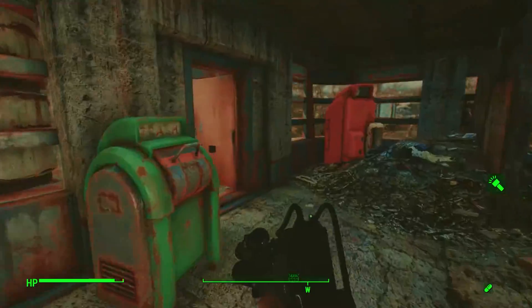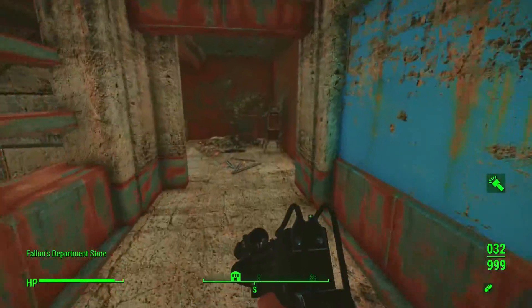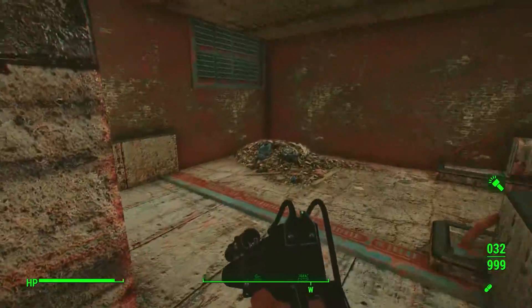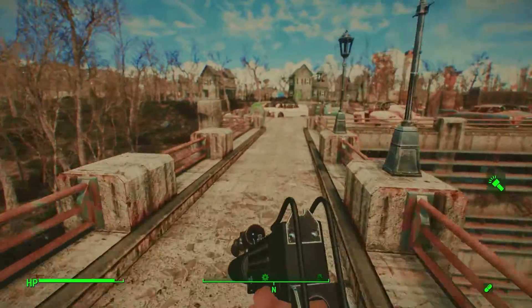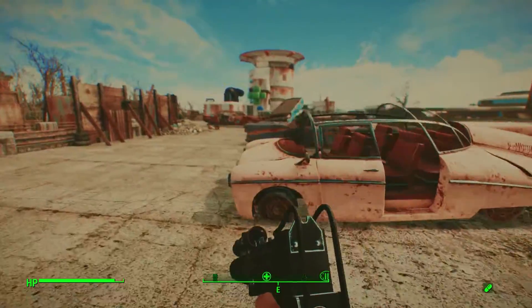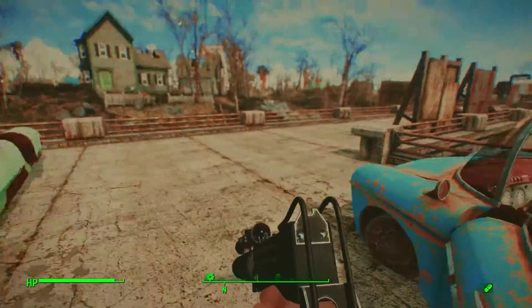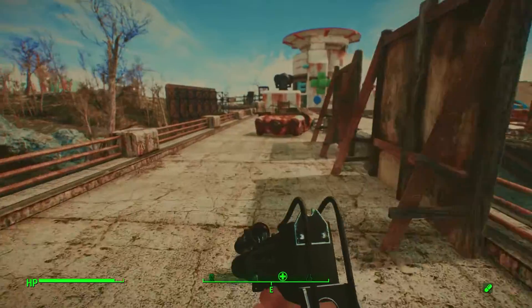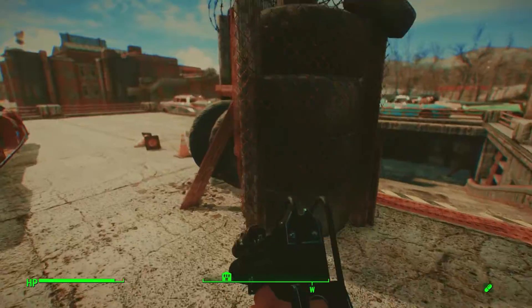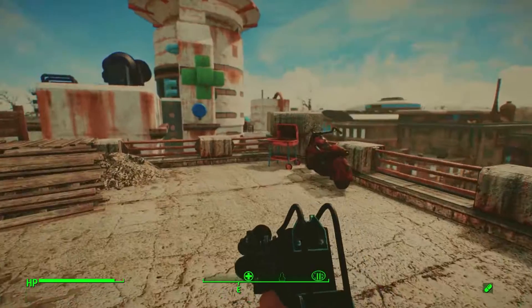It actually goes straight over to Fallon's, it looks like. Let's check out the roof — might as well. Sometimes the depth of field that comes with this ENB gets a little irritating. I should turn that down a little. Overall I really love it, but the depth of field kind of goes overboard sometimes. You have to stop and be able to focus on things.